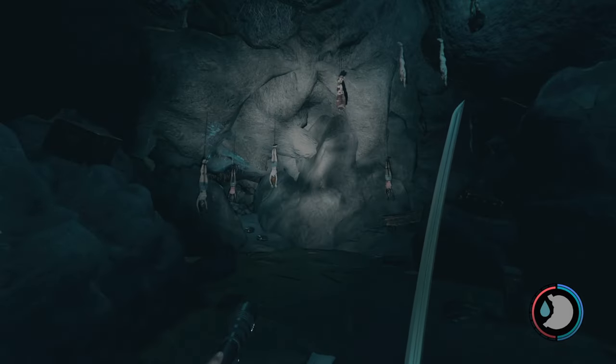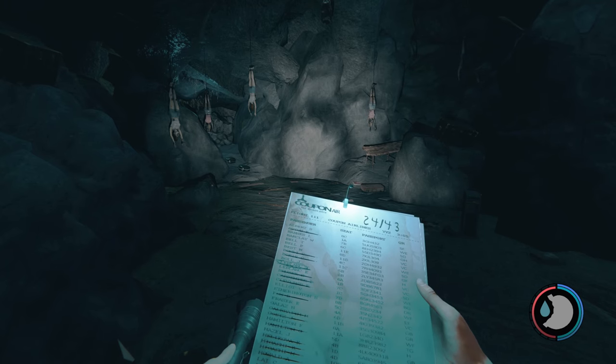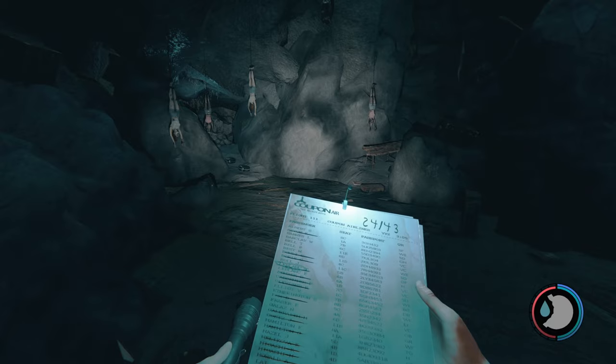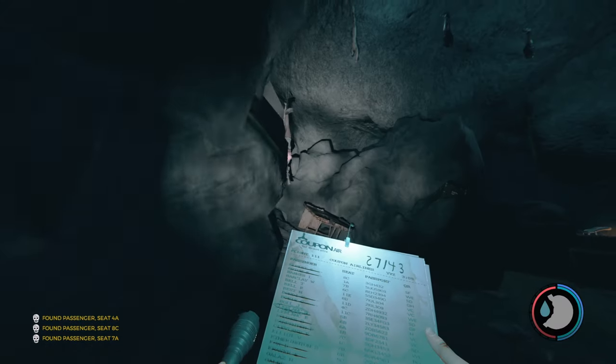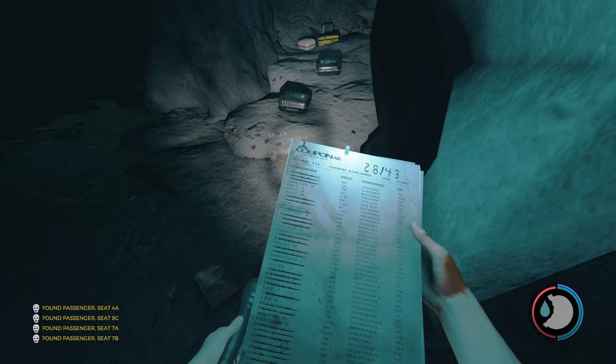There are some passengers right here. I want to pull up the passenger manifest. There are four passengers in this cave and I'm pretty sure they're all right here: 8C, 4A, 7A, and 7B. There are 28 passengers right there.